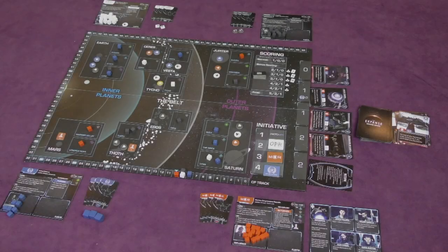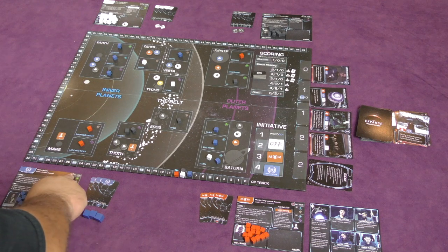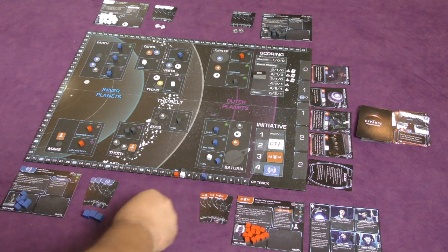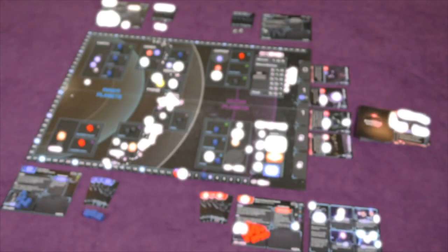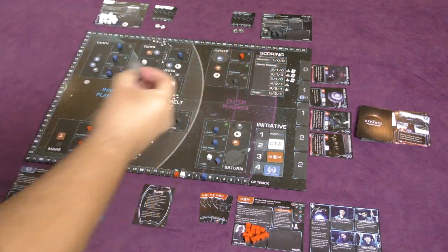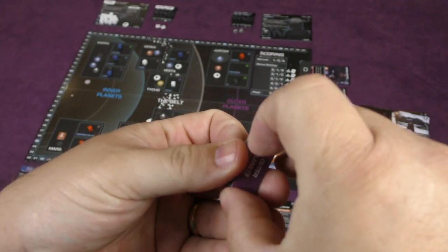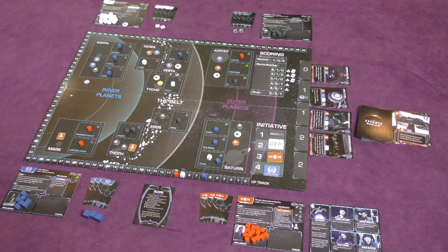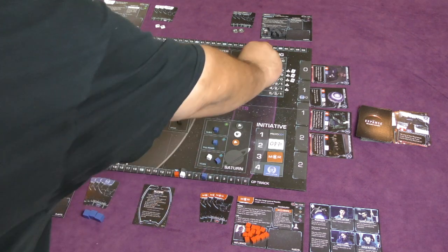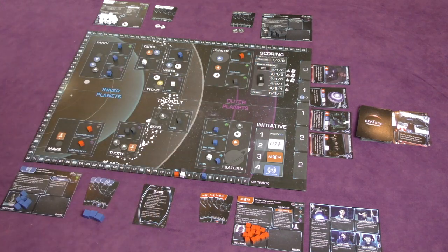A scoring card just showed up, so we can go through scoring. First, you take one of the bonus sector tiles — there are two each for outer planets, belts, and inner planets — and secretly choose one. We're going to choose inner planets as the bonus sector for this turn.